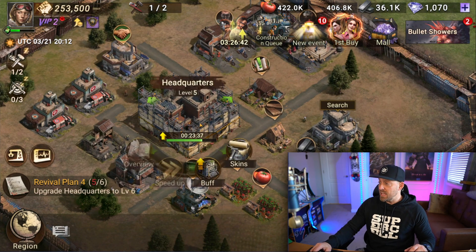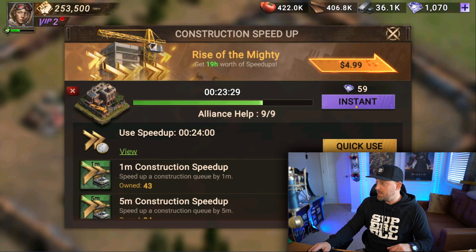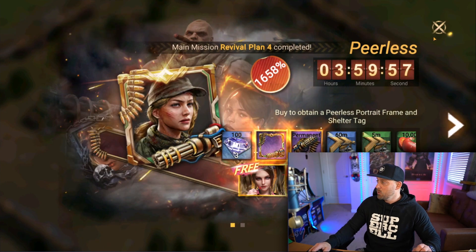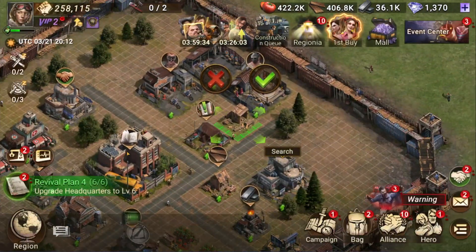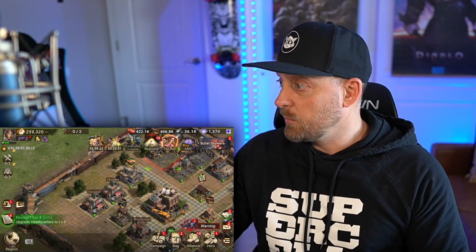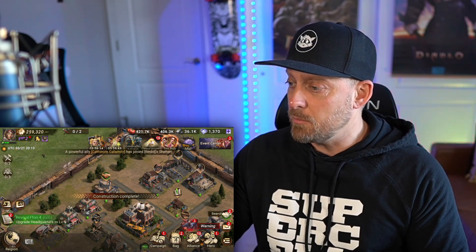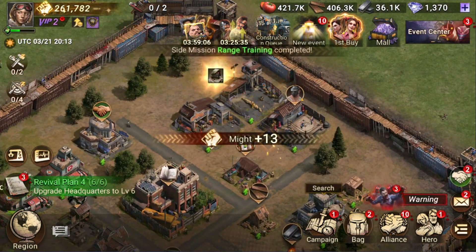Inside your village, which we haven't completely upgraded yet, you have your headquarters — it's like your city hall, the center of everything. We're on our way to level six right now, which we're going to speed up using our quick-use items because we don't want to use any diamonds. Level six unlocks a whole bunch of new buildings I can build and upgrade. I'm going to add a lumber yard and drop it right next to my old one. We also need to do some restructuring of our space to make it look nice and pretty.